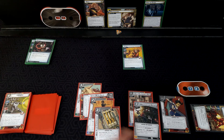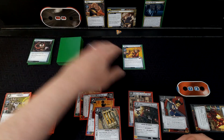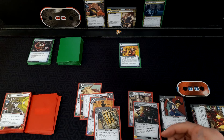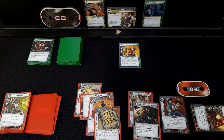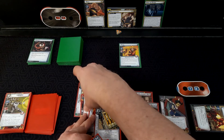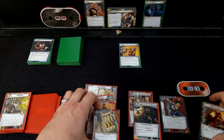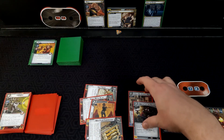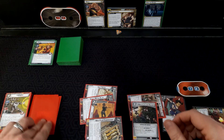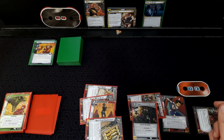Man, these Brotherhood guys — such teamwork. Luckily only four health, so I should be able to take him out pretty easily here. We're going to stand back up and use Web Fluid Compressor to take out Pyro.